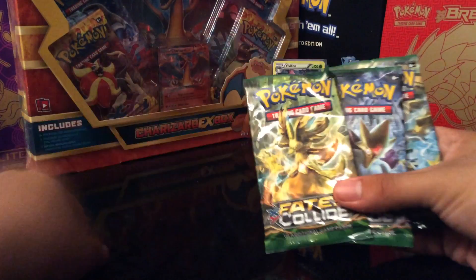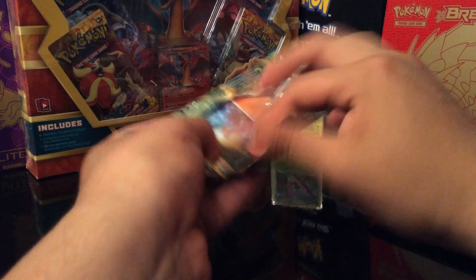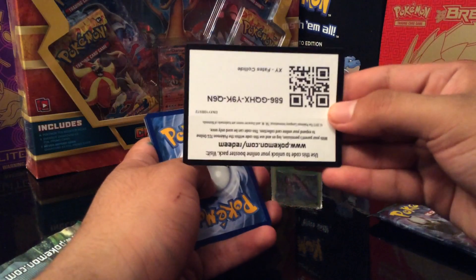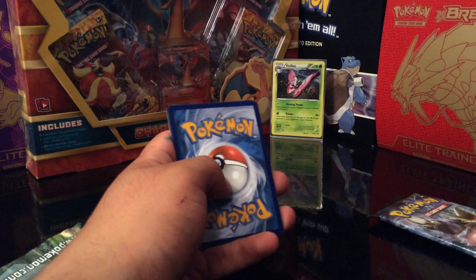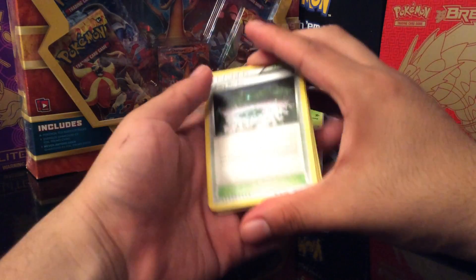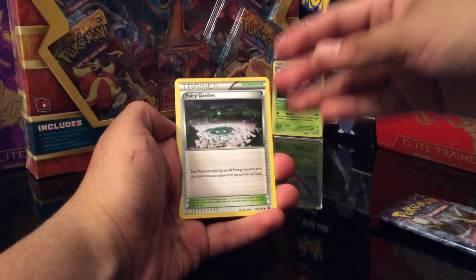One of them flew out. So we got three of these: one Lugia Break, we got Mega Alakazam, and we got — what's it called? Delphox Break or something like that. I forgot the name of it. Oh well. And then we got the coin.